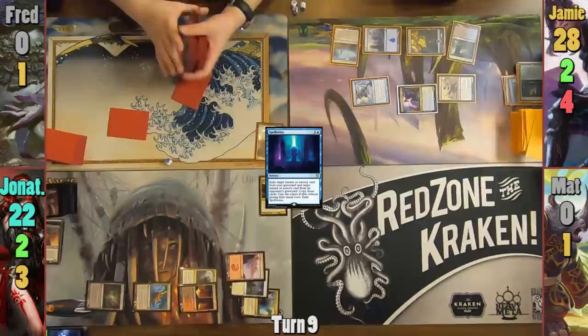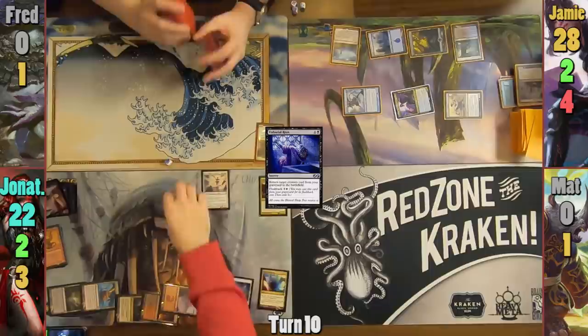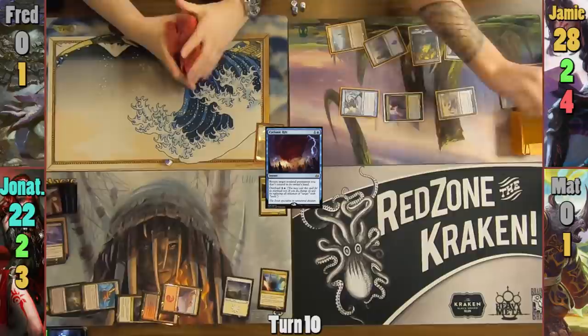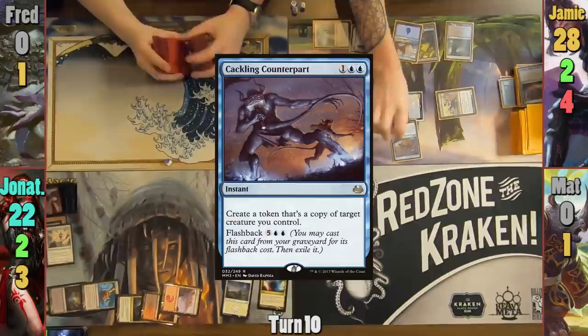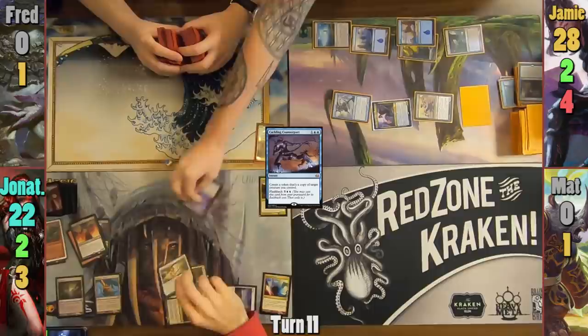Jonathan has to discard 2 cards, pitching Dragon Mage and Iona. Jonathan casts Unburial Rites in his main phase and brings back Iona, which he had discarded earlier. He names Black as she enters and passes turn. Jameson draws for turn and looks at his handful of blue cards. He swings all of his Ninjas at Jonathan and before blockers casts a non-overloaded Cyclonic Rift to bounce Iona back to Jonathan's hand. He hits Jonathan for 5 again, giving him 3 more Yuriko triggers. Jameson reveals 2 lands and Blatant Thievery, dealing another 7 to Jonathan and forcing Jonathan to discard 2 cards from Okiba Gang Shinobi. Jameson plays an Island and casts Cackling Counterpart to copy the Okiba Gang Shinobi, making a token copy, and passes. Jonathan untaps and flashes back Unburial Rites, bringing back Resolute Archangel, resetting his life total, and passes.